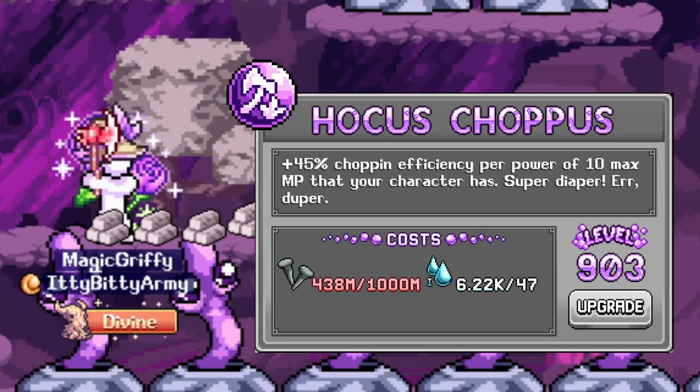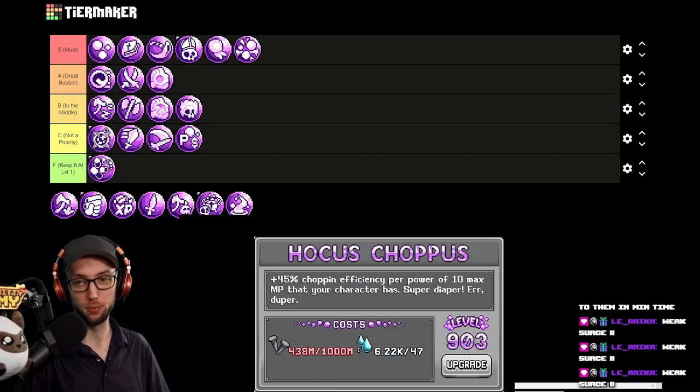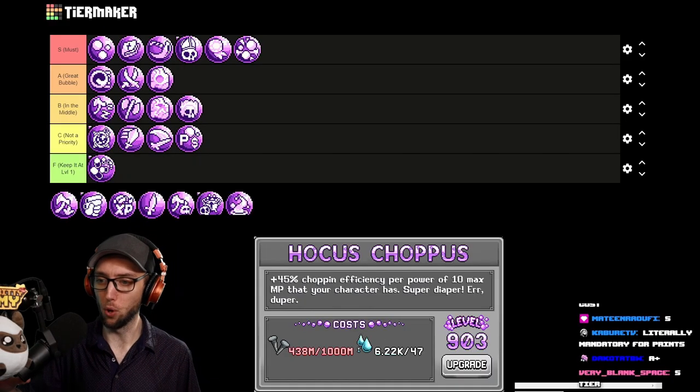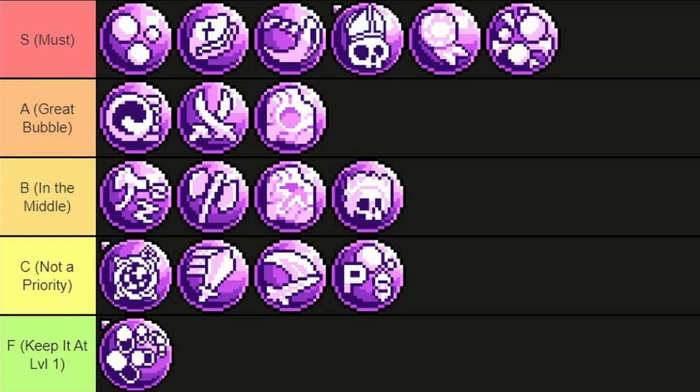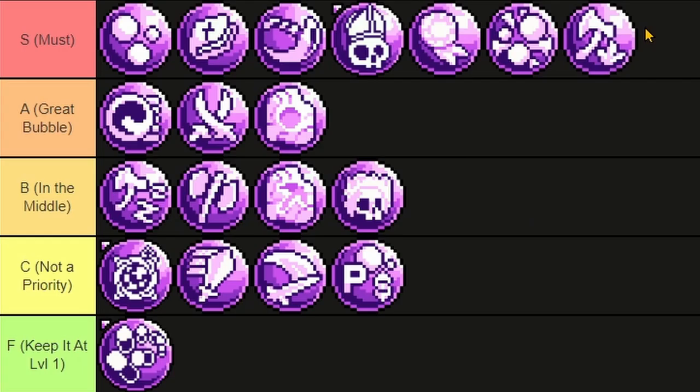Hocus Choppus gives chopping efficiency per power 10 of max MP, but it costs nails. This is why people get crazy prints — it's literally mandatory for prints. There's a reason why people hard focus Hardy Digging and Hocus Choppus: it's that good, it's insane. If it didn't cost nails, it would be right at the top. Because it costs nails, it's just below that.